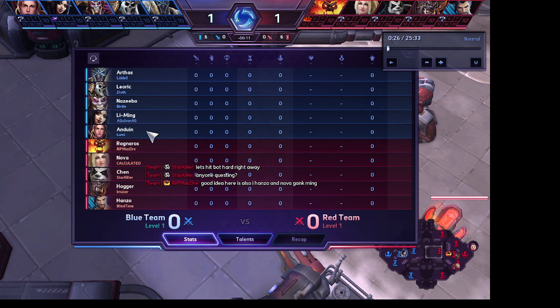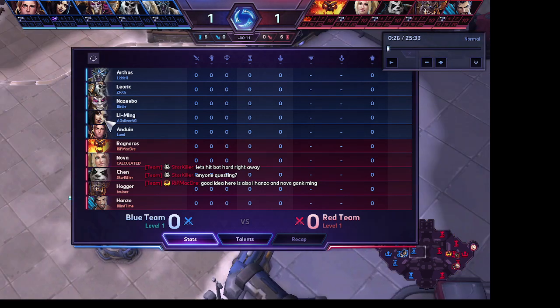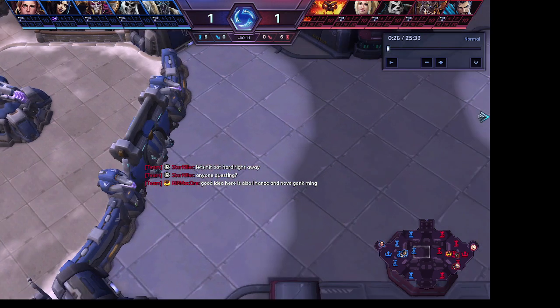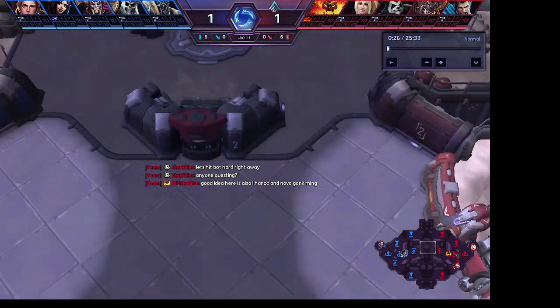What it boils down to is tanks, bruisers, assassins, and healers. The general team composition you do is one tank, one bruiser, two assassins, and a healer — that's what they have here. The role of the tank is they are the engage. There's a thing called Fog of War — it's not exclusive to this game, it exists in many MOBA games and RTS games.